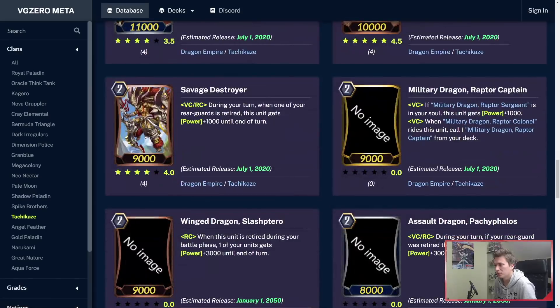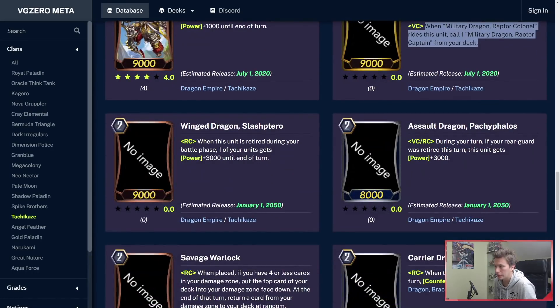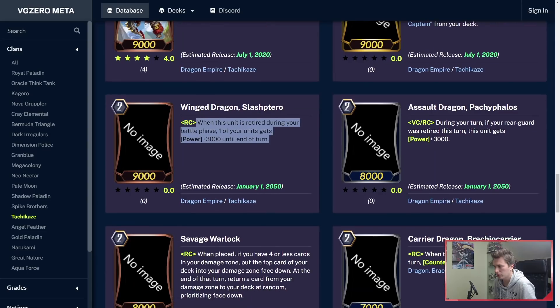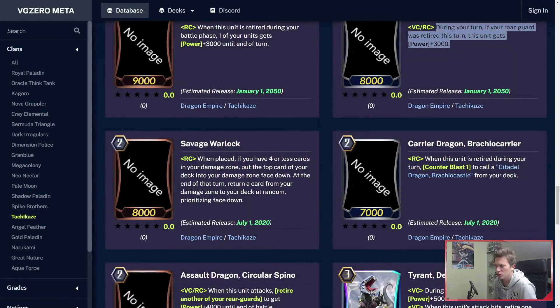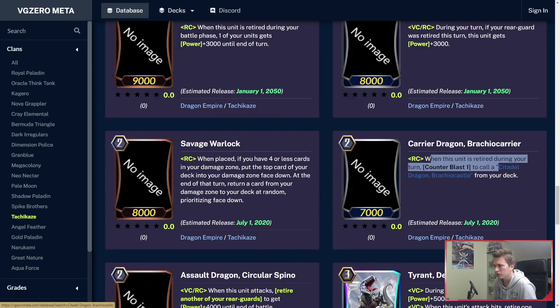Raptor Captain, the Grade 2 — when the Grade 3 rides on top of him, you can call another Grade 2 from your deck, so you get a free intercept. Slash Tarot: when this unit is retired during your battle phase, you can give a unit plus 3k. Brachio Carrier, the Grade 2 you call — only 7k power, but when this unit is retired during your turn, you can call a Citadel Dragon Brachio Castle from your deck. Circular Spino: when this unit attacks, retire another one of your rearguards to get plus 4k until end of battle — pretty good 12k attacker.